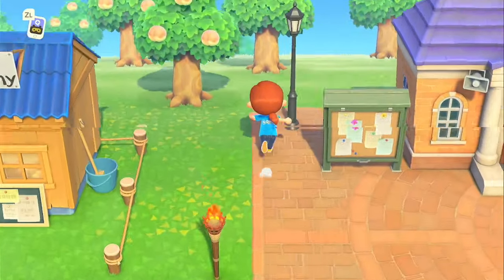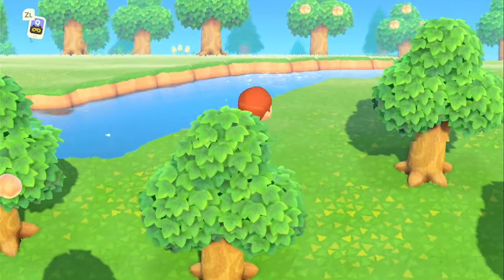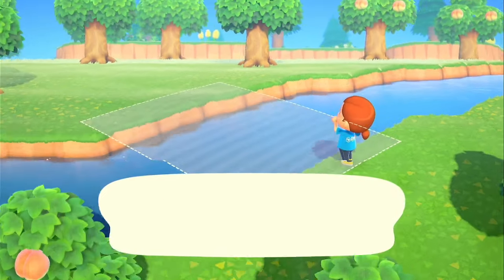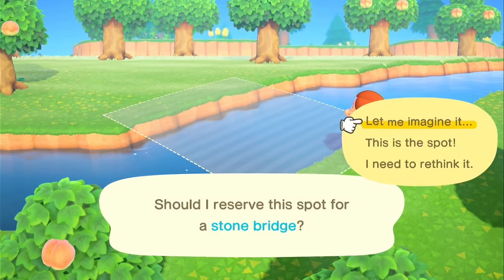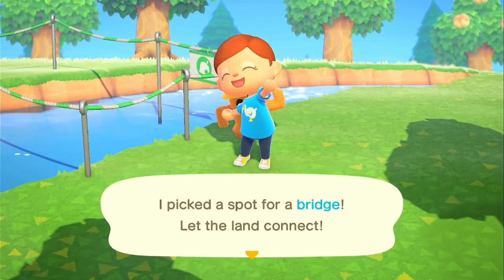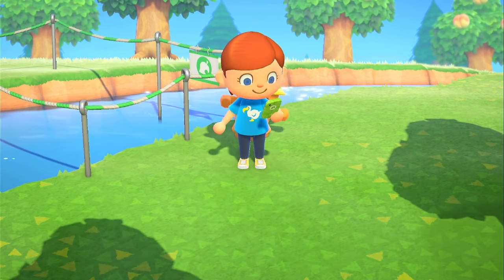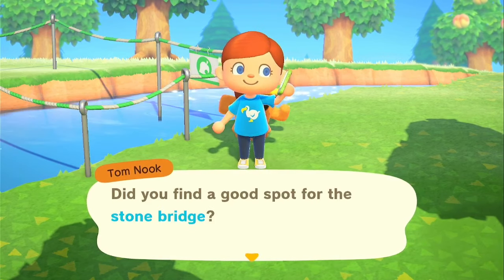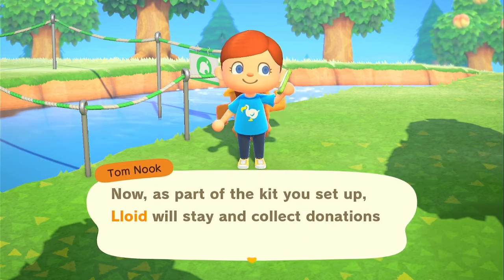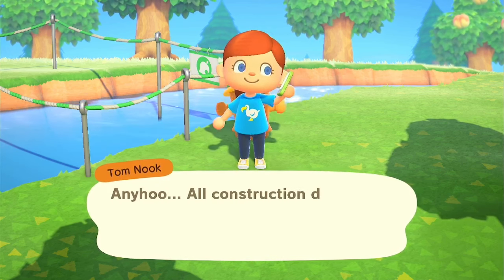I just do a lot of stuff that I'm going to need done anyway, like putting down bridges and inclines. I like to get all 10 of my villagers, and I start planting the trees and bushes I'm going to use anyway. But her recipe for three stars - I tried it on an island and it worked great. I started an island using her recipe and ended up doing all these things anyway, so I thought I might as well do them along the way. But if you want to start with a clean slate, her way was really helpful.